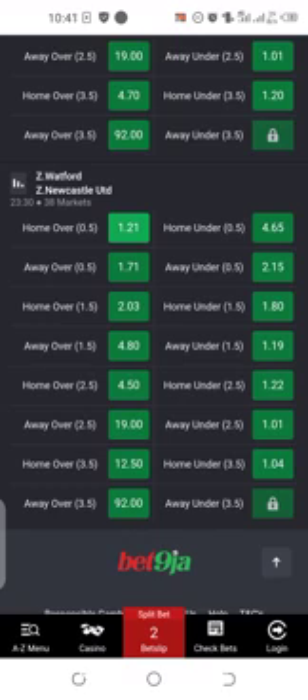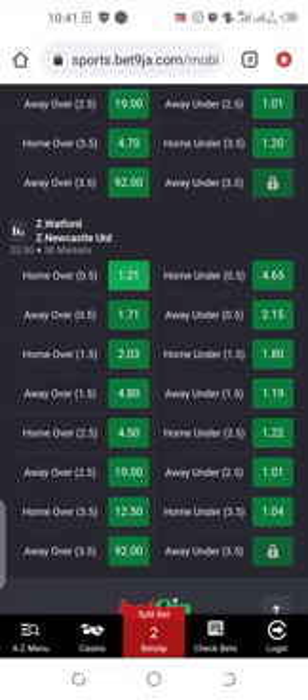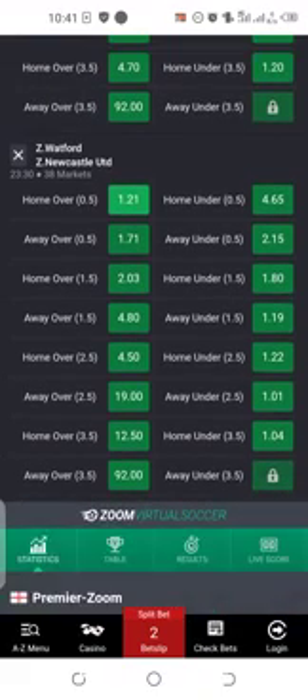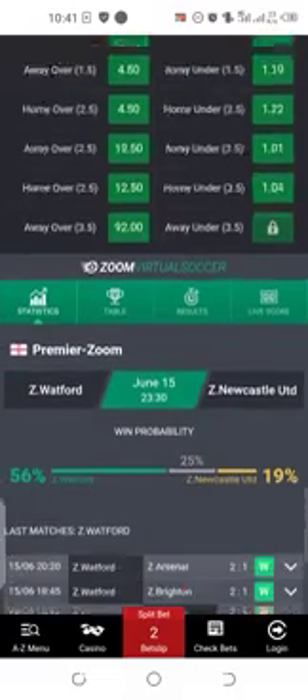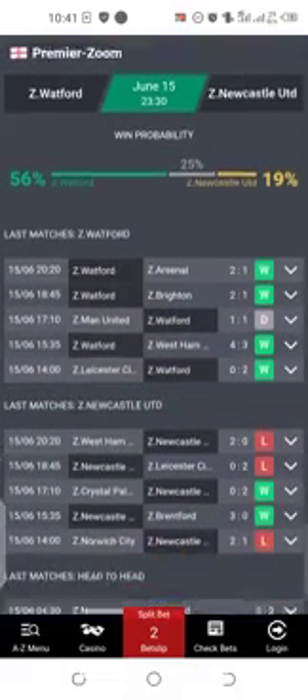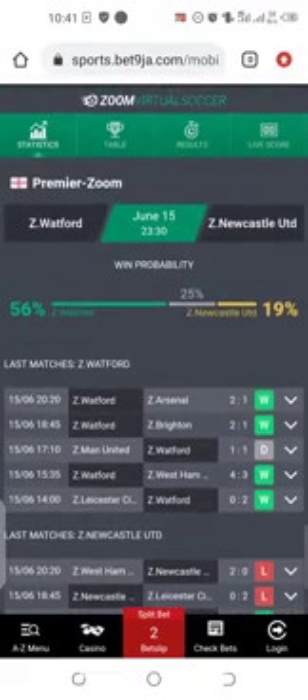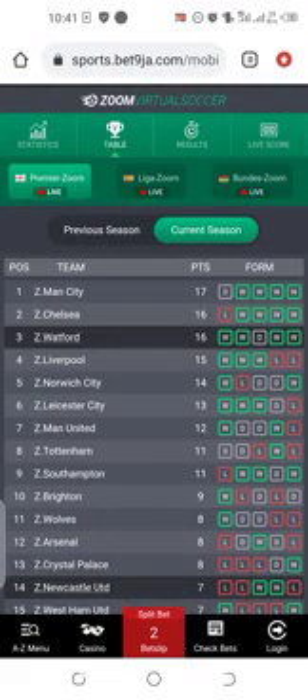Watford is in a good position to score one goal, so this particular odd is very very short. If you get something like this, you are good to go - you stake any amount. Once you know a particular team that always wins, follow it the way I show you through their statistics. You open it, check their statistics to see their last matches, how they play, and the one that always wins. After their statistics, you check their table to know the one that is in good form.